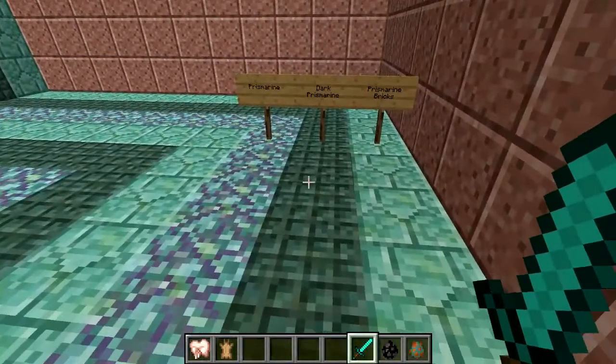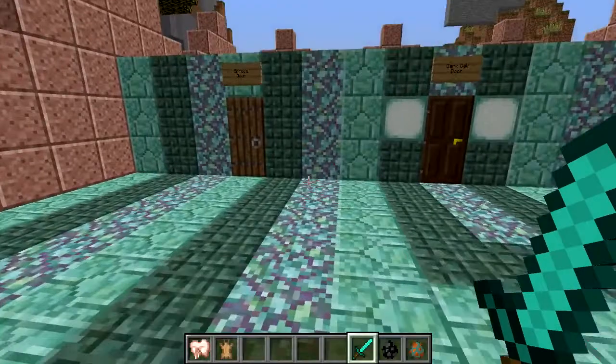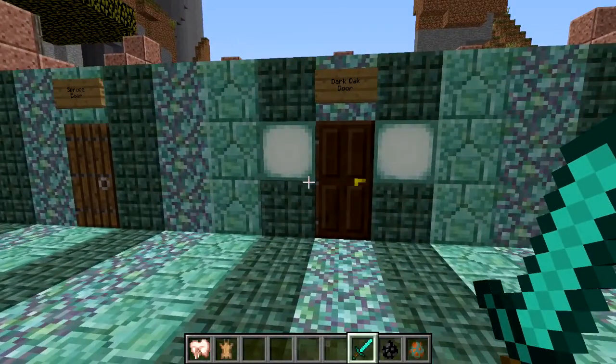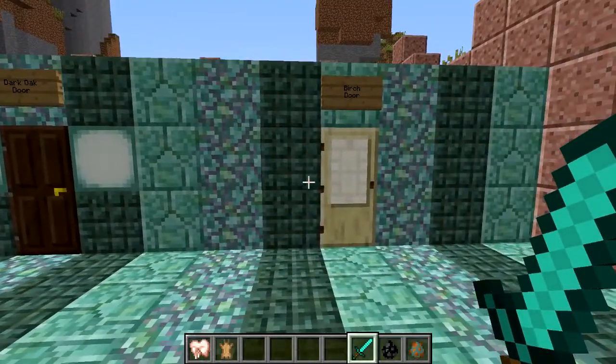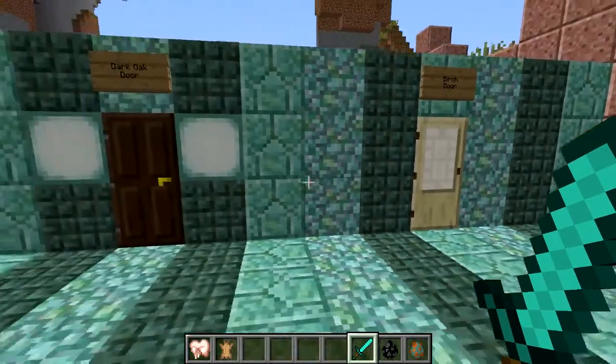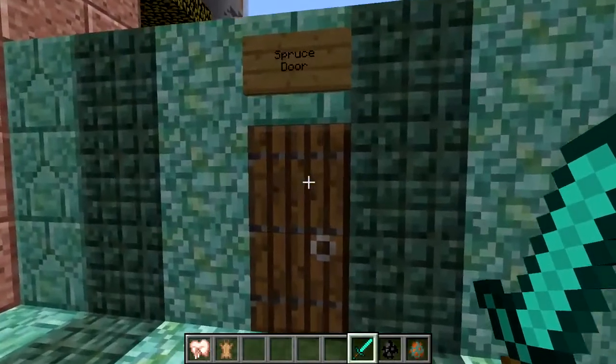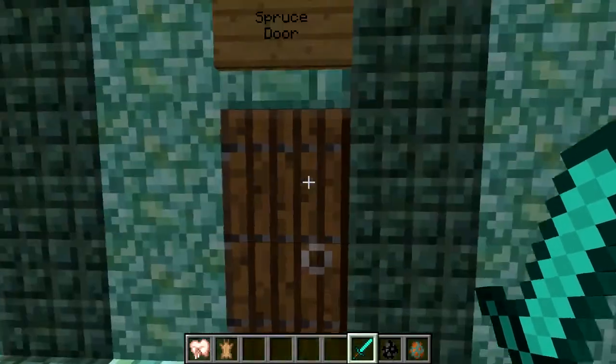I think these look really cool. I'm pretty sure you find them in the ocean. Anyways, these are the last doors. There's the spruce door, the dark oak door, and the birch door. The birch door looks kind of weird — I don't like it as much. But the dark oak door, I really like. And this one's like a medieval chain door with a metal handle.